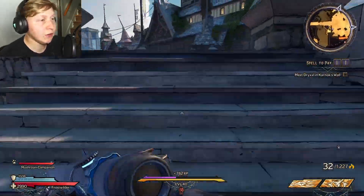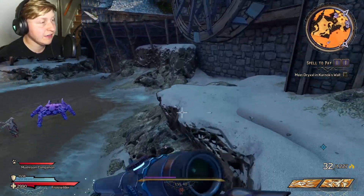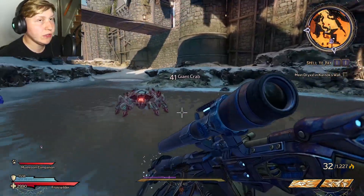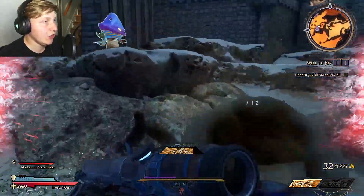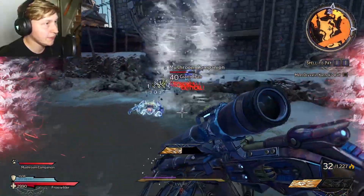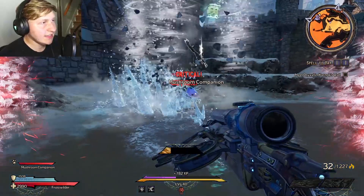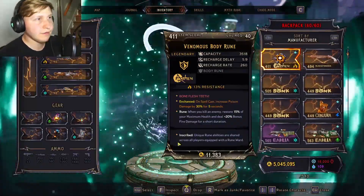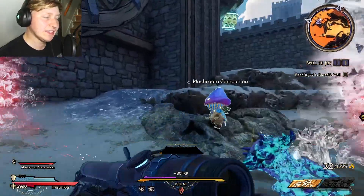Not every single time you kill a target with the spell are you going to get it to proc, so be patient — it's a 50-50. I'm going to kill two targets here to the best of my capabilities, so we can hopefully see it proc right away since there are two coin flips in my favor. If they get into range together like this — I killed only one. Unfortunately I might have killed the second one a little bit to the tail end.